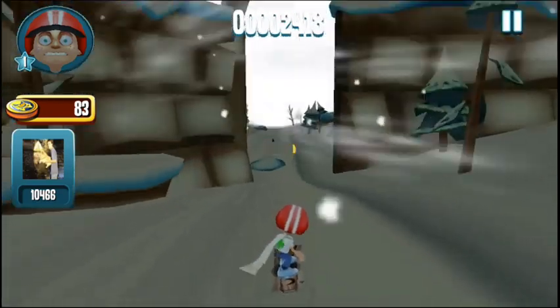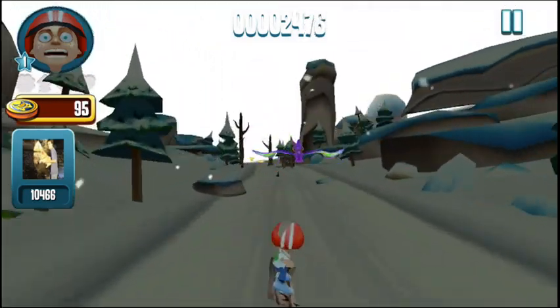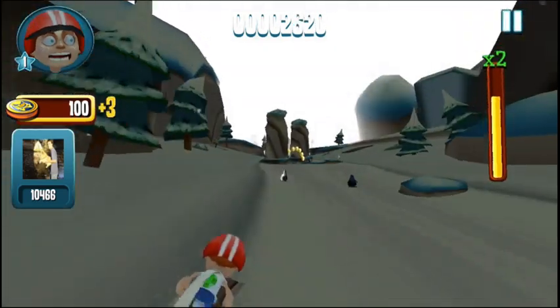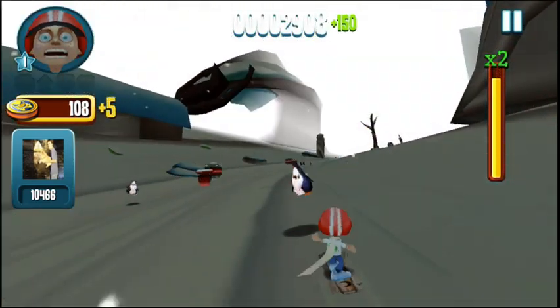You just tap the right side of the screen to jump, and you can add an element of extra action by holding down and speeding up. When you're sprinting, the risk is increased because obviously you can smash that much more often, but you also have your score multiplier increased.